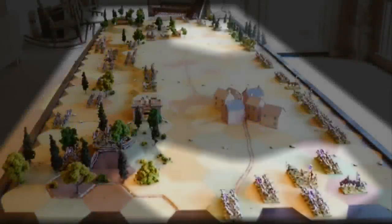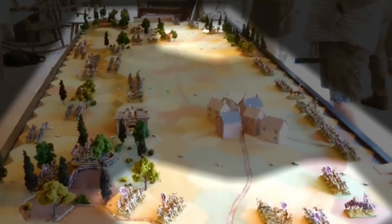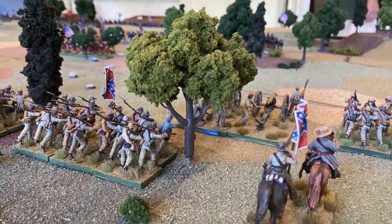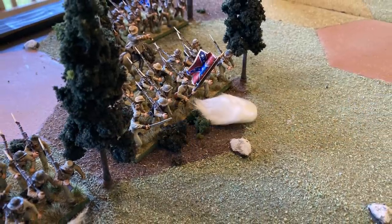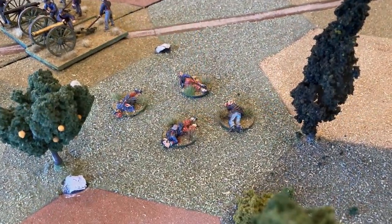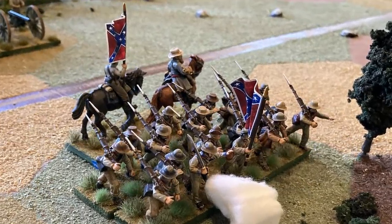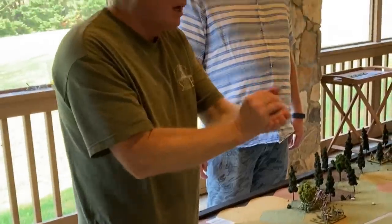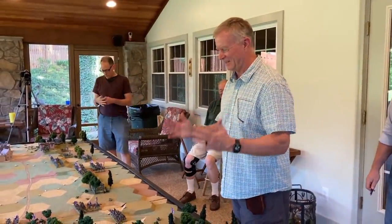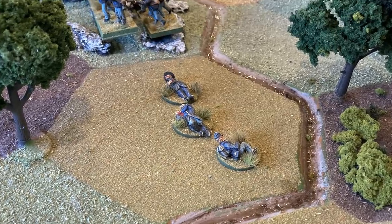The battle opens with a strong Confederate push on both flanks. To the south, General Longstreet maneuvers towards Devil's Den while engaging the Union forces from the Peach Orchard at long range. Skillful maneuver and the personal leadership of Generals Hood and McClaws combine to make short work of two Federal infantry units. The Confederate right wing is off to an excellent start.